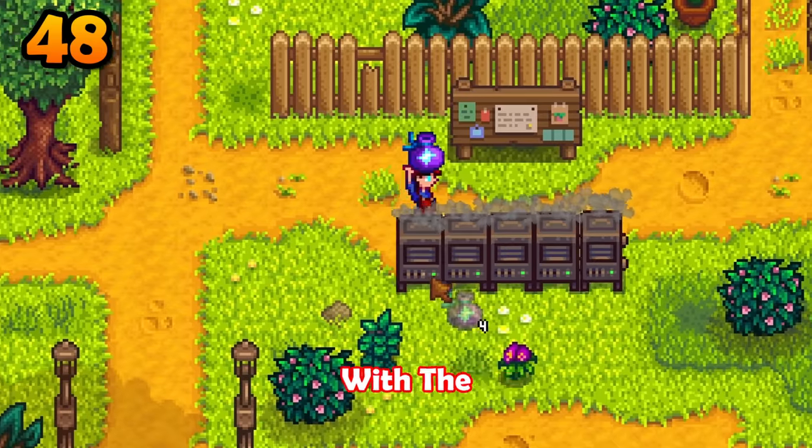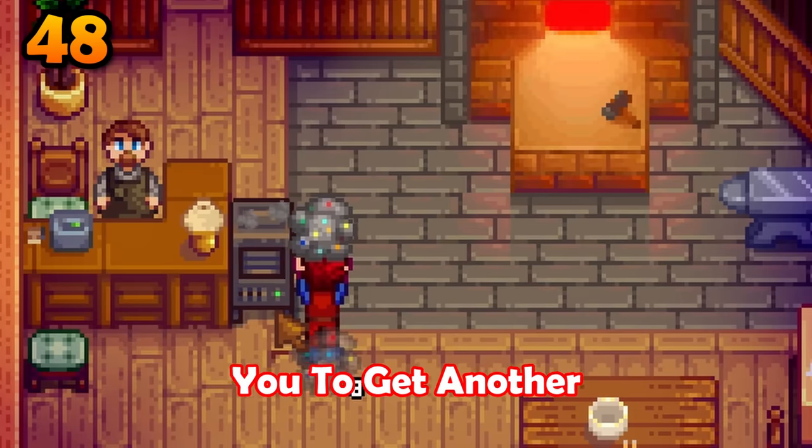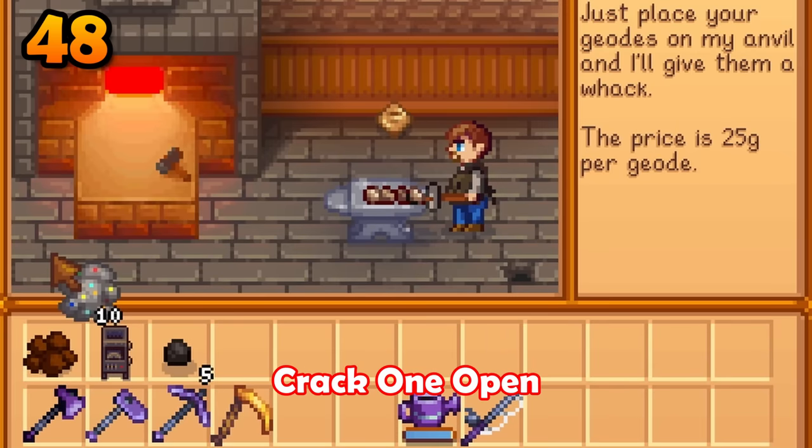The cave patrol quest will reward you with the geode crusher. This will allow you to get another prismatic shard whenever you crack one open at Clint.